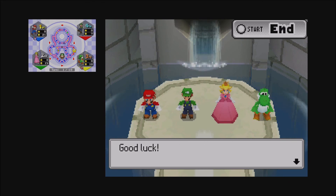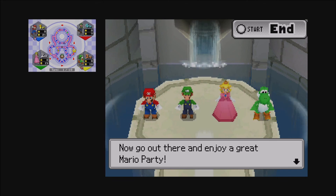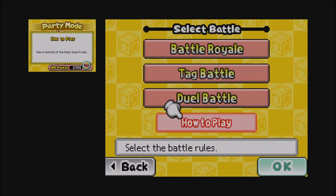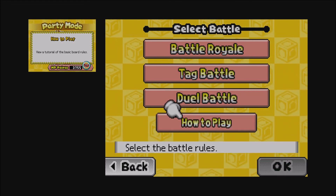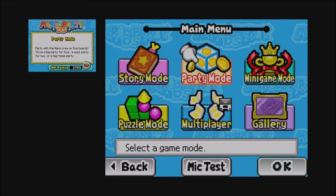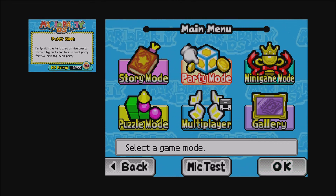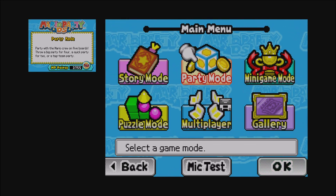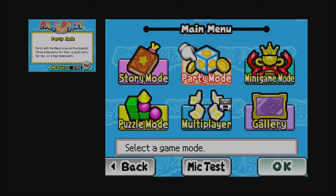Now go out there and enjoy a great Mario Party — which is exactly what we'll do next episode. Thank you guys for joining me. I'm Nintendo Man 64; join me next time where we proceed to our first party mode board, Wiggler's Garden. I'll see you guys this upcoming Saturday. Until then, sayonara! And sorry about that opening — kind of lost my temper there.